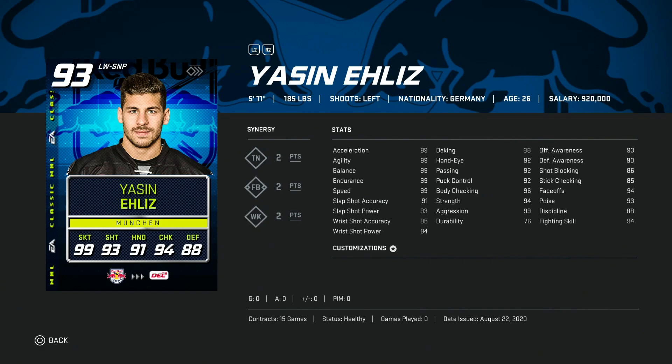Kicking things off, we've got the 93 Yazin Allies — I'm gonna say I probably butchered that name — 5'11", 185, with 99 skating, a low 90 slap shot, but mid to high 90s wrist shot, which is what you want in a winger card. You could throw him on faceoffs if you've got a lower overall team with 94, but probably want to use him on the wing.